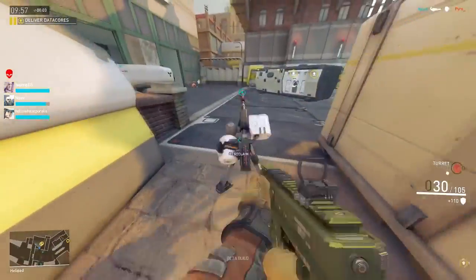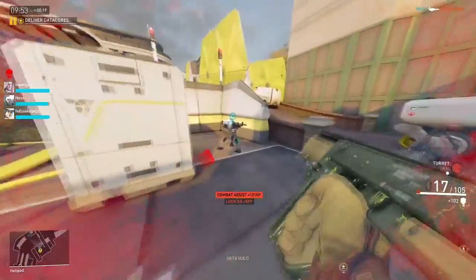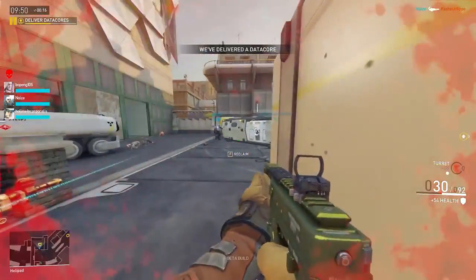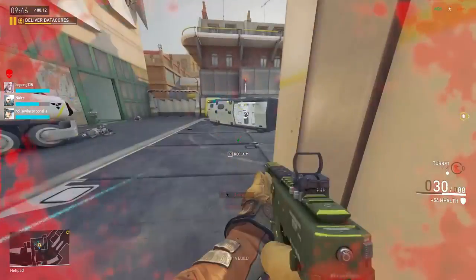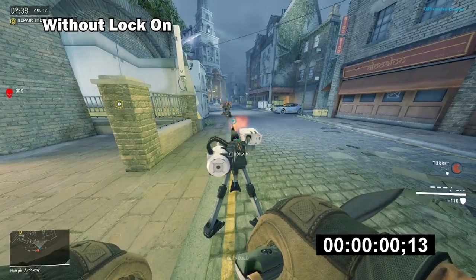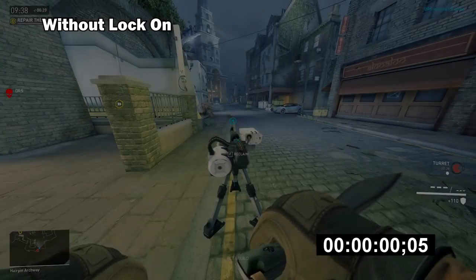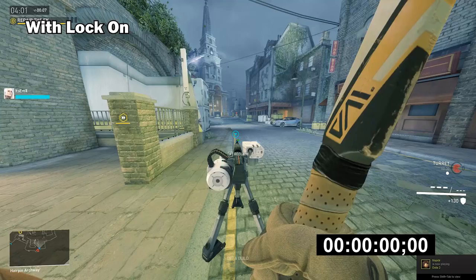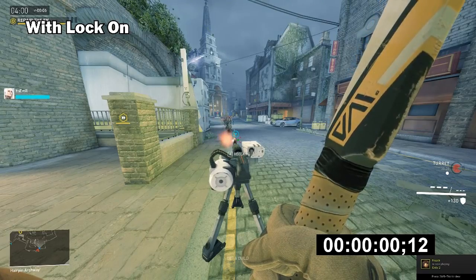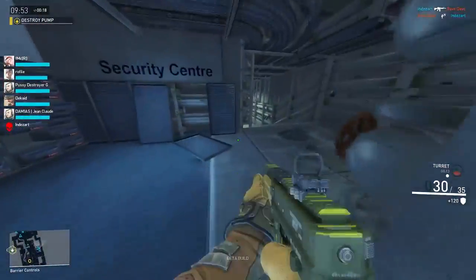Next up we have Lock-On. This perk apparently gives you a 30% reduction in the acquisition time for your turret. I enlisted our wonderful community mod Ardez to help me test this out. As you can see here, we have Ardez dressed up as Rhino running across the street with the turret shooting at him. The difference is not that big — I don't know if it is a bug or what, but it certainly is not 30% faster. With or without Lock-On, the acquisition time was so similar that Ardez had the same HP by the time he crossed the street.